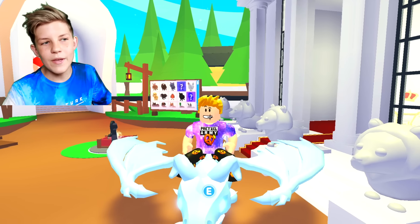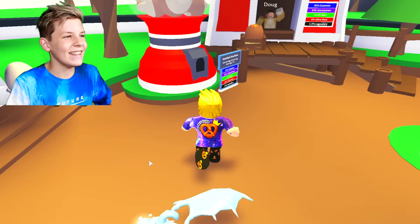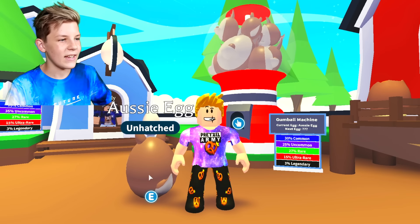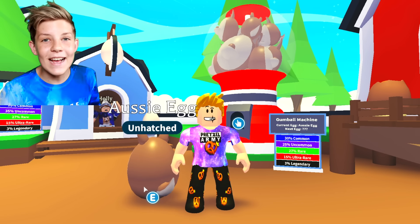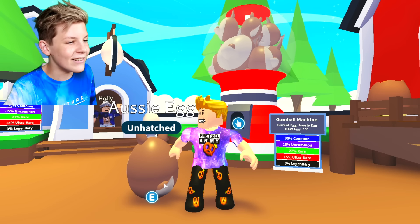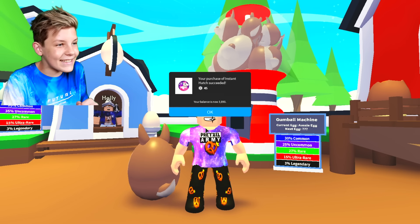She said with this hack you can get a turtle, so we obviously need an Aussie egg. Let's go buy one and hatch it. We've got the Aussie egg and inside there is a turtle — smash the like button for good luck! Let's hatch it now and see — can we get a legendary turtle? Leave a like for good luck, let's see what it's going to be.